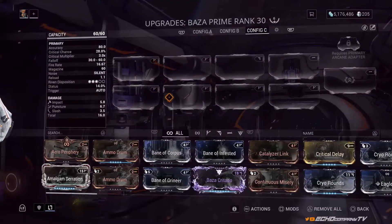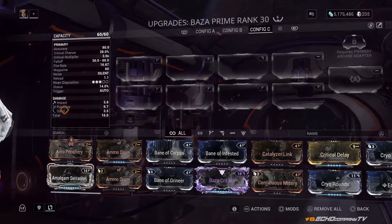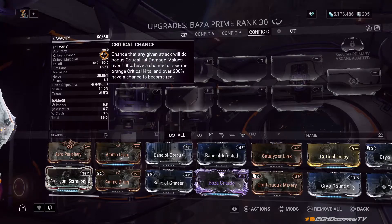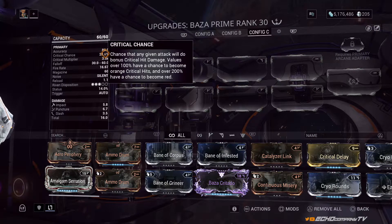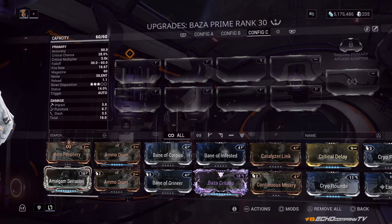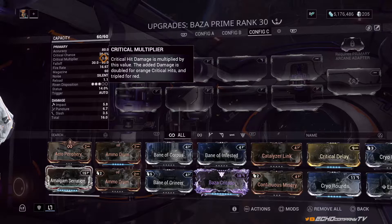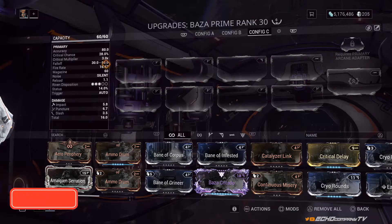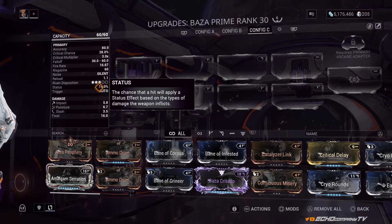Looking at the Baza with nothing on config C, I want to show you that critical chance, status chance, and overall damage are the key stats to focus on when evaluating a new weapon. If the critical chance percentage is higher by default, that weapon is focused on critical hits. Critical chance works together with critical multiplier — when a crit lands, it multiplies your total damage by that multiplier. For status, the higher the percentage, the more likely you are to proc effects like fire, electricity, viral, or radiation.